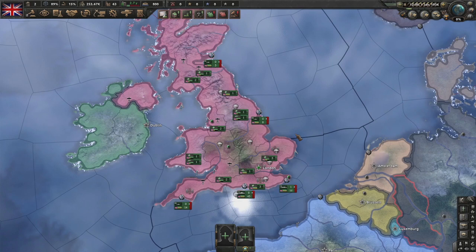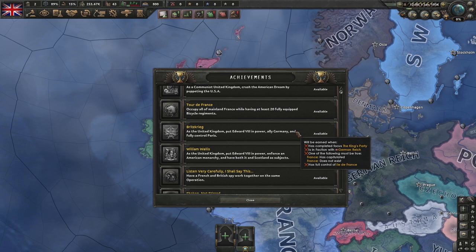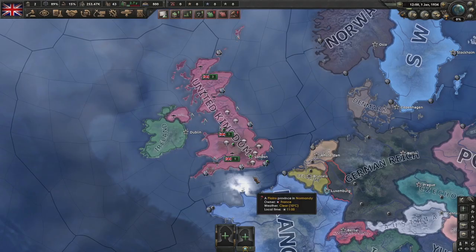The United Kingdom - what achievement are we doing today? We are going to do Britzkrieg and William Wallace. Both of them involve going monarchist. In simpler terms: Britzkrieg - take out France; William Wallace - take out the USA. Let's do that.